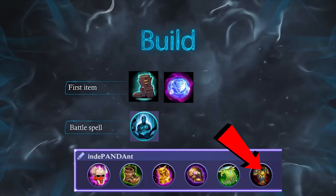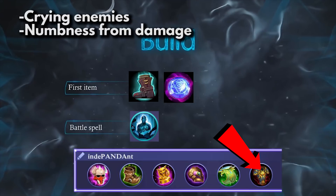To top it off, get Demon's Advent so everyone can just cry while they hit you with damage that you won't even feel because it has been reduced by the item's passive.